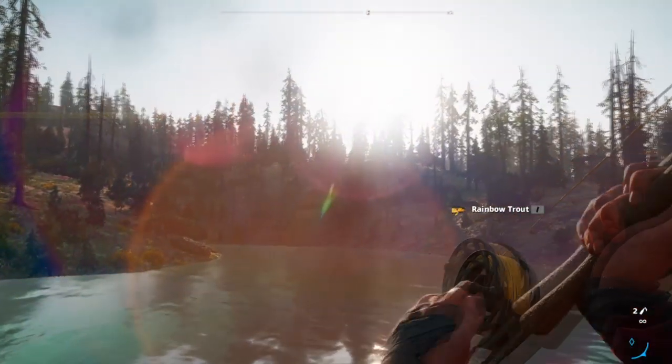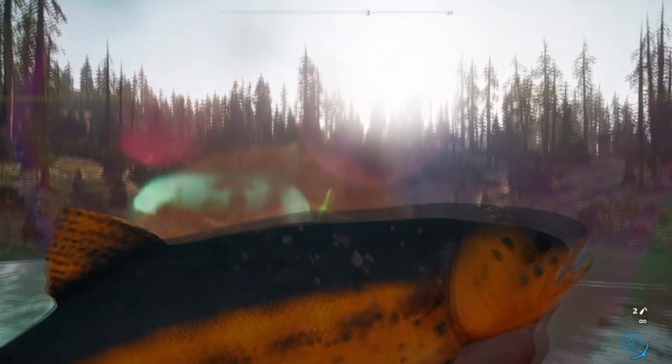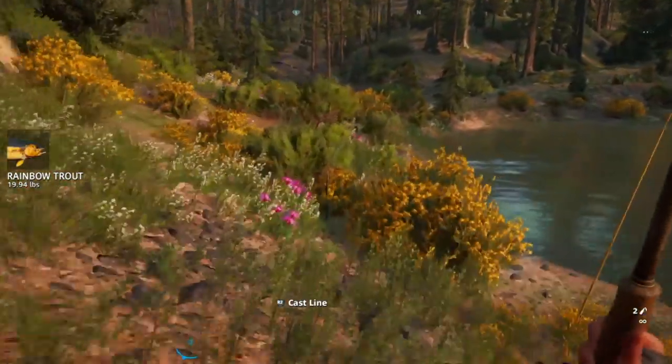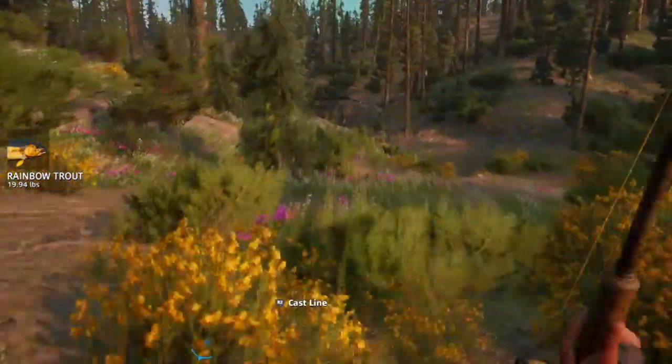Hold the left trigger to reel them in, and in no time you're going to get yourself a fish. That's all there is to it — that's how you fish in Far Cry New Dawn. If we helped you out, please leave a like. If you have any other questions, leave a comment down below. Thank you for watching.